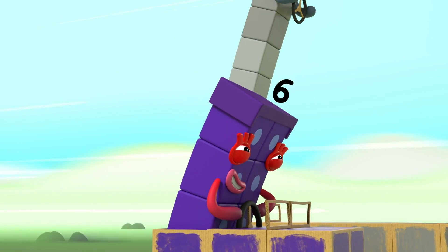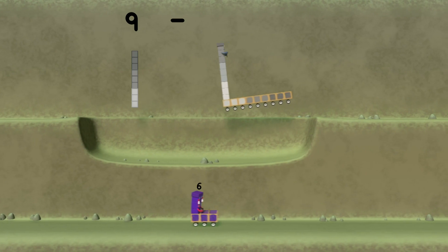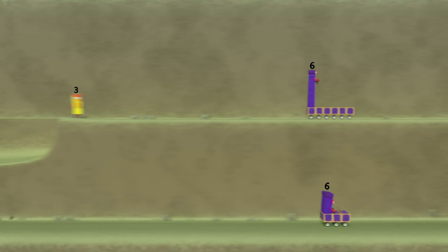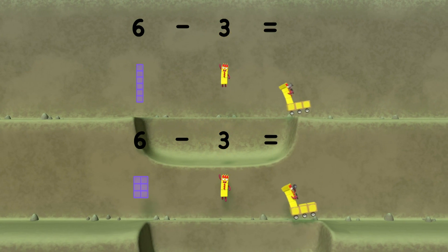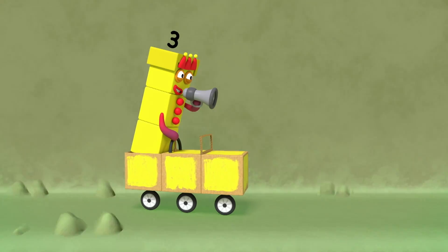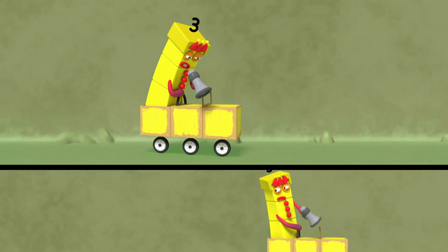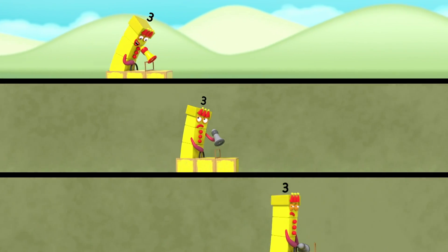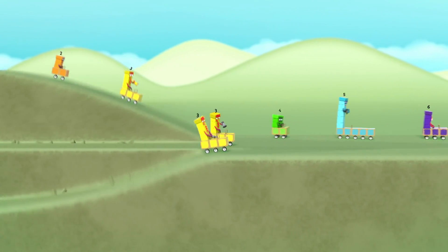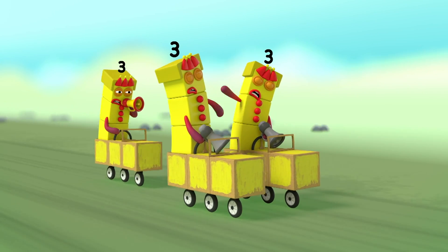Six has caught up with nine as they enter the double dipper — mind that dip! Nine minus three equals six. And the double dipper — six minus three equals three. And what a cloche for nine, six cutting it fine there. No, I'm commentating here. No, I'm commentating. No, I am! Me, me, me! Pull yourselves together — three plus three equals me!